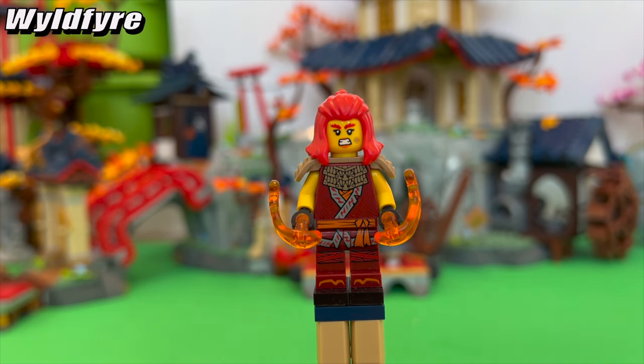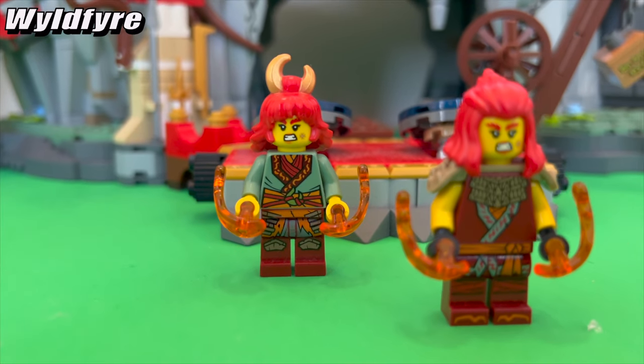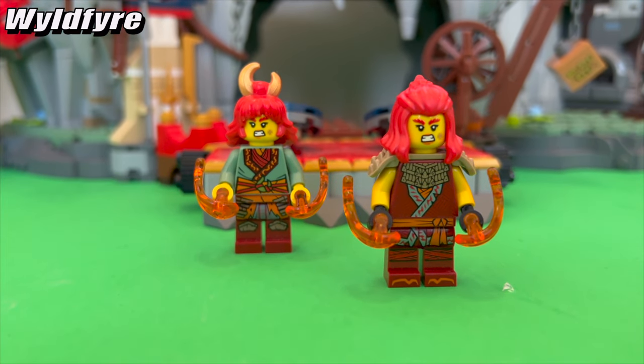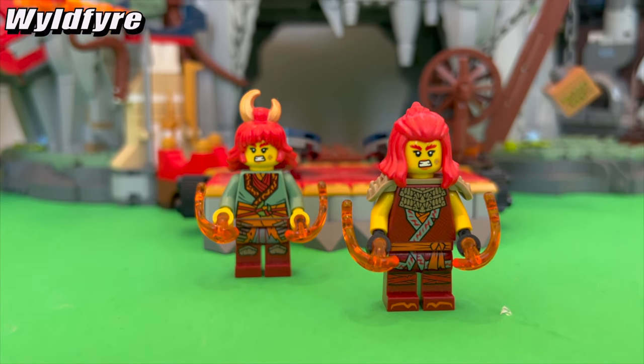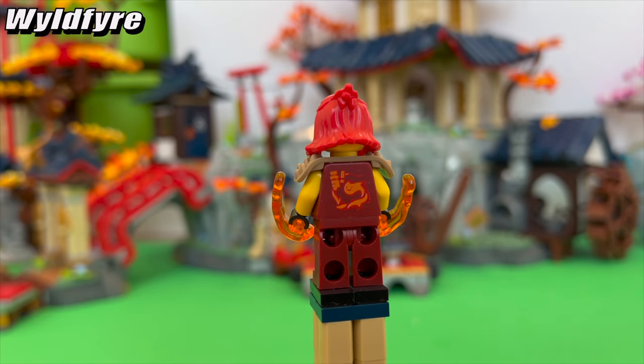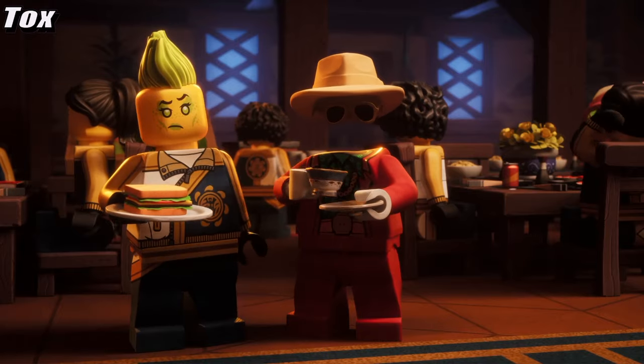Wildfire looks more mature with her hair tied back and a top knot. I appreciate the designers conveying her character arc in the show through her design. The suit itself still stays true to the original more primitive look she had originally, but just styles it up a bit and cuts down on the sand green a lot. She's got a cute little flame on the back and really subtle stitching printed on the suit, which elevates it a lot.